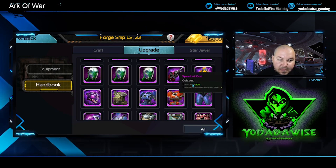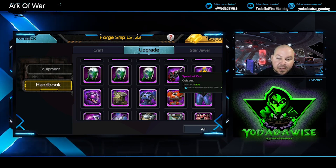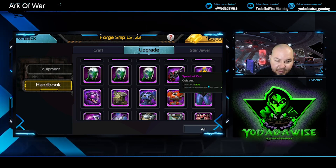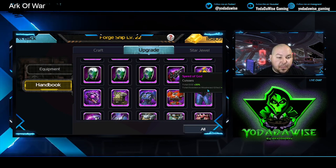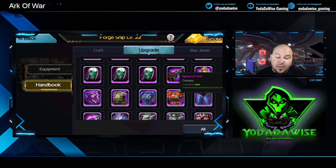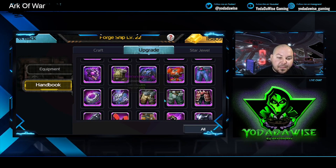Moving on to Speed of God — this is where you start getting some total resistance weakening effect (RWE) and some dodge. Dodge isn't really that big of a deal anymore since so many commanders either have jewel sets or auto hits from their skills. The main thing here is the resistance weakening effect.